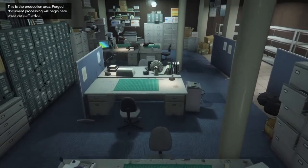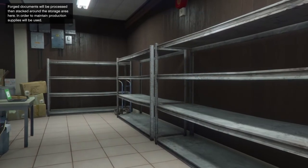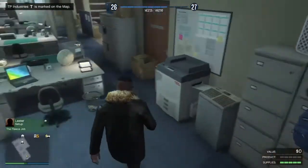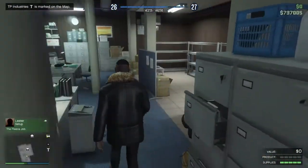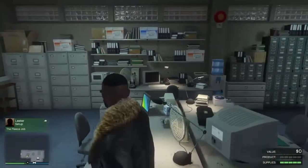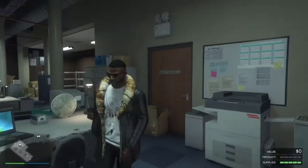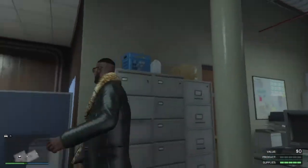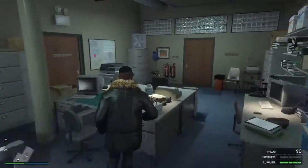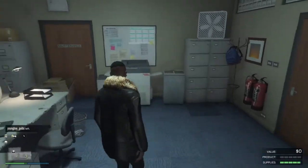Production area — looks the same, a lot more full. We got the document forgery — we'll buy upgrades for this place later. I like to have a fat cushion of money. We bought the weed farm, and with all the motorcycle businesses owned we have that to supplement our nightclub, plus the vehicle warehouse and cargo warehouse. We're sitting pretty — we've made a lot of money and now we can make an optimal amount.